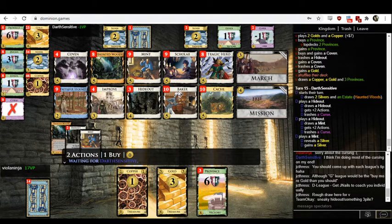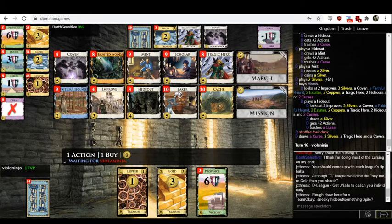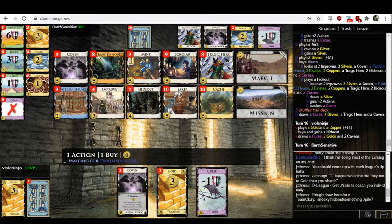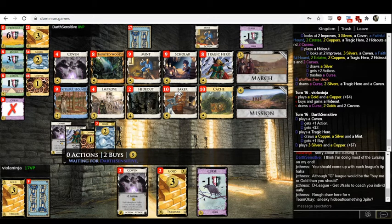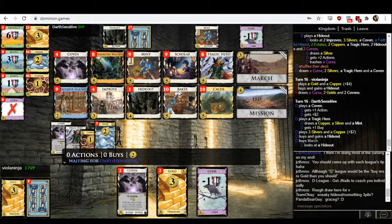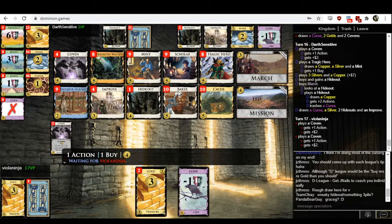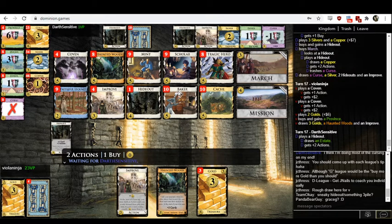Is Darth Sensitive questioning my pronunciation of Grackig? I don't understand what you're implying there. This looks pretty reasonable for Darth Sensitive. There's not really much point in playing this out — there's no way you're coming back from this level of a deficit. Surely Darth sees the writing on the wall here. I wonder if they're one of those folks who think it's bad sportsmanship to resign, so they feel compelled to play it out — when in reality their opponent is probably secretly just waiting for them to resign.